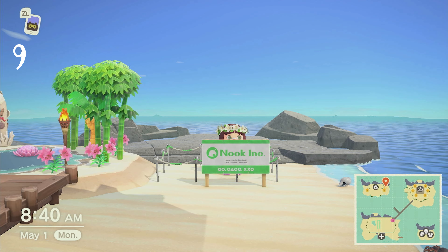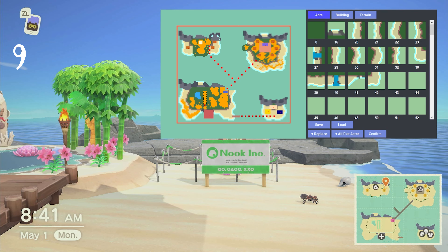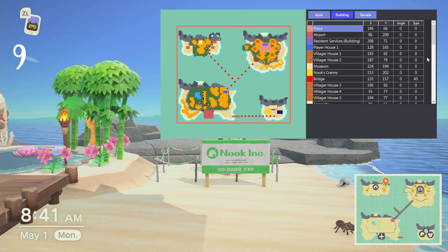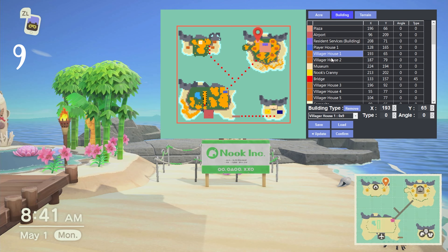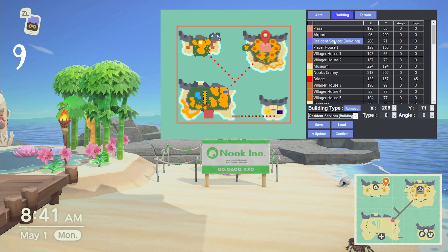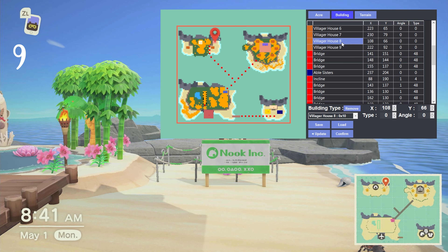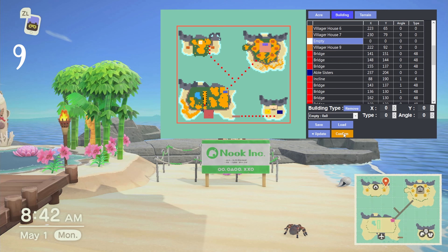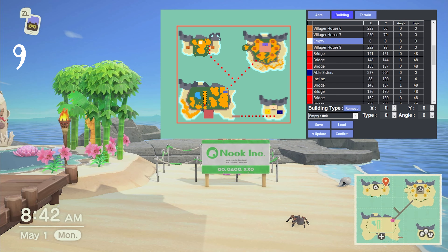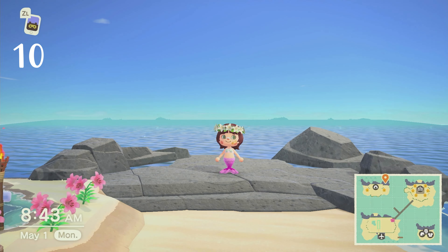The next cool thing you can do is delete any villager house or plot from your island completely, even if a villager is living in it or if you haven't sold the plot yet. I didn't have a lot of space on my island so I wanted only eight villagers — I had nine. So I pulled up Poker Core and they have a tool called Bulldozer. In Bulldozer you can delete any buildings you want — resident services, the airport, whatever — but be careful because you can mess up your game. I deleted the last plot and when I reloaded my game the plot was gone.